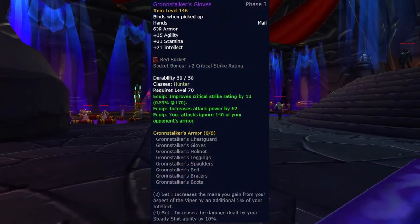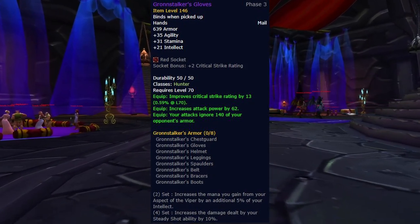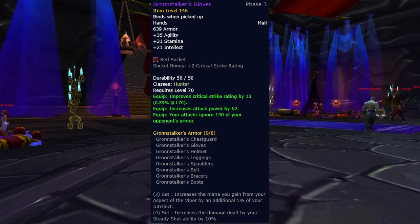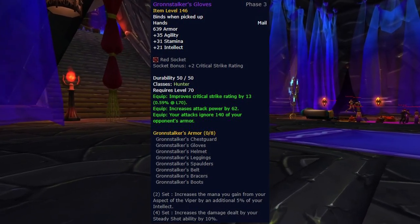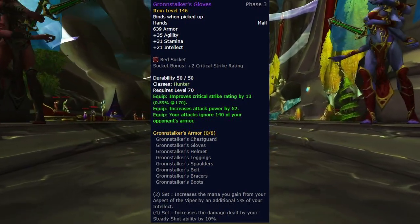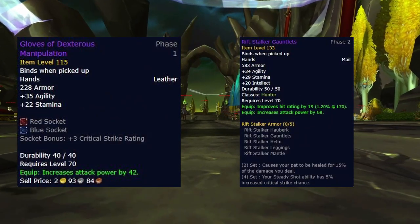For the gloves, there is again only one correct option, and that is the Gronstalker's Gloves. This is one of the tier pieces that is the best for Survival Hunters to acquire early on, as it can be used to break from four-piece Tier 5 into two-piece Tier 6 early for a DPS gain. This tier token is not a high priority for Fury Warriors, and Protection Warriors don't want it either, so the only competition is your Shamans. There's no other decent alternatives from Phase 3, so continue wearing either your Tier 5 gloves or Gloves of Dexterous Manipulation from whatever set you used in Phase 2.